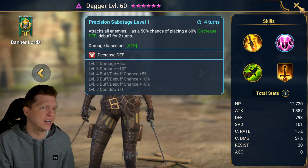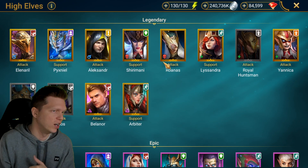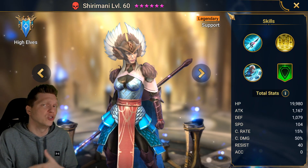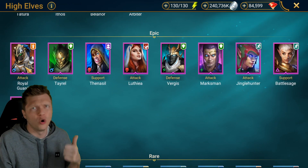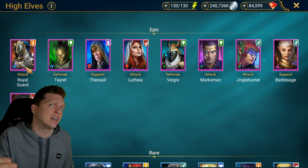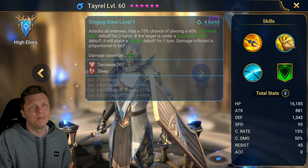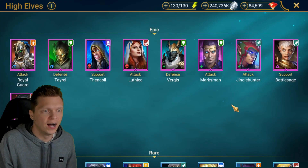Under Banner Lords epics, Stagnite is S-tier — you'll probably want him in any team you put together. Archmage is a really good epic as well. For rares, nothing really stands out, though Dagger gives an AOE defense break from his A2 as a void rare. Under High Elves, there are a lot of good options: Lysandra is obviously amazing, Arbiter can be good as a support that boosts turn meter and revives, Shiramani is used in HP burn and freeze combos, and Royal Guard does amazingly all the way up to level 20.